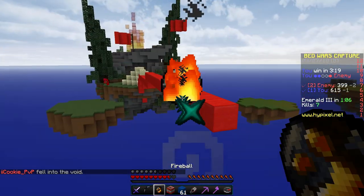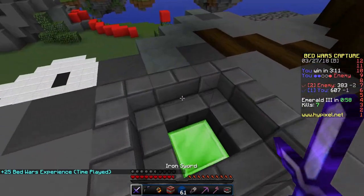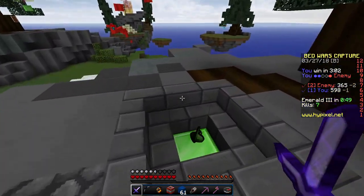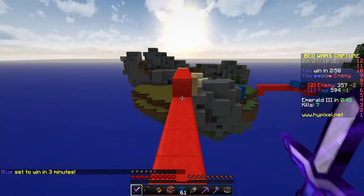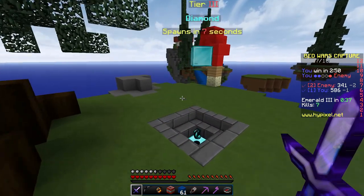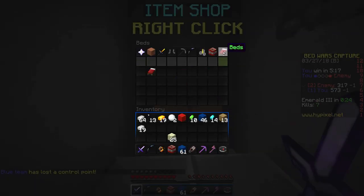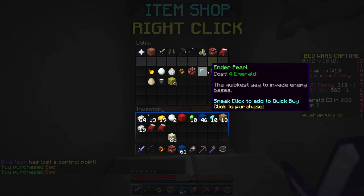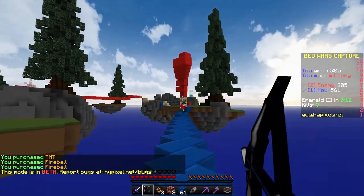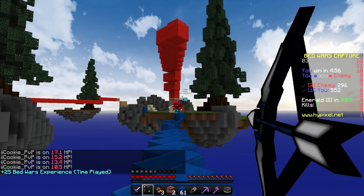Some more emeralds over here. Cookie PVP just fell in the void as well. I'll use these to get rid of that, and that too. Let's get diamond armor and an extra bit here at mid. Blue is set to win in three minutes most likely because I'm the one with the most points. Let's get a bit in the middle and start attacking their main base. Buy two bits, more TNT and fireballs. No, you're not getting through — get out of here!